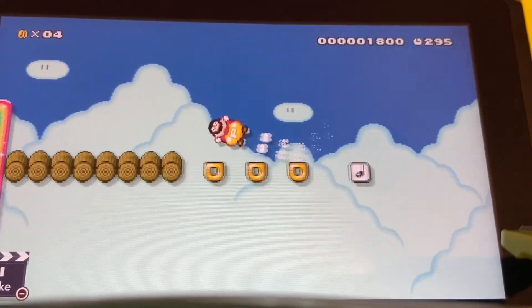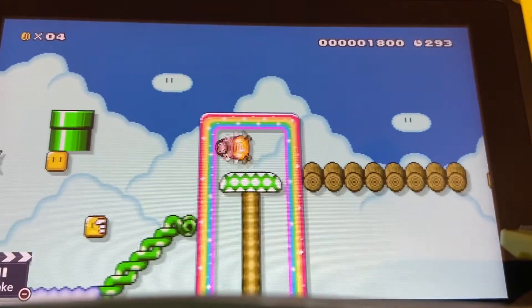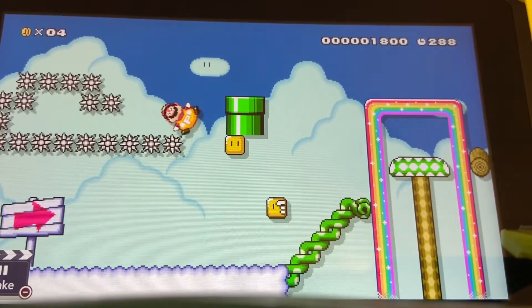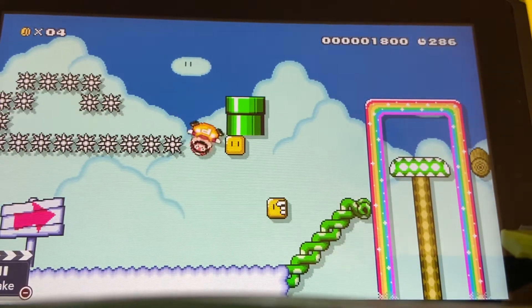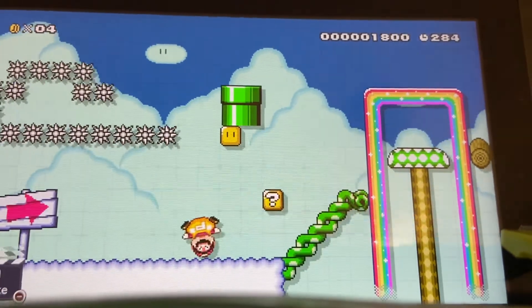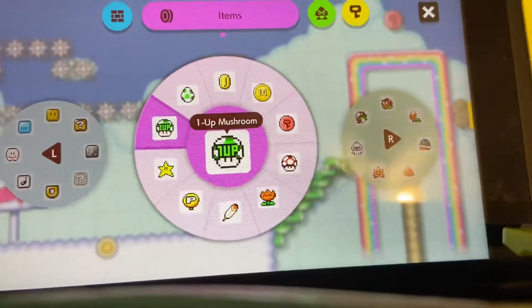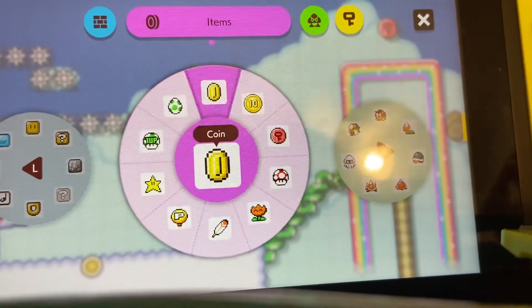You could make some cool thing like over here where you have to fly through spikes. Beyond that I don't like to use it because it's basically cheating — you can just fly through the whole level. Then you have your 1-up and your Yoshi.